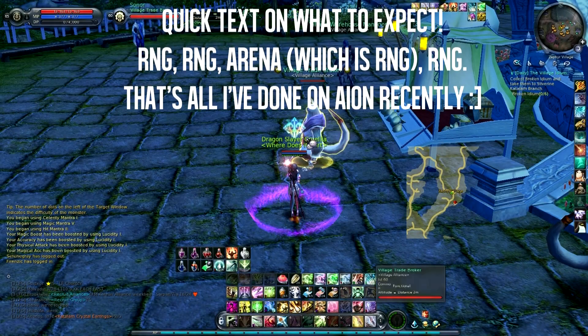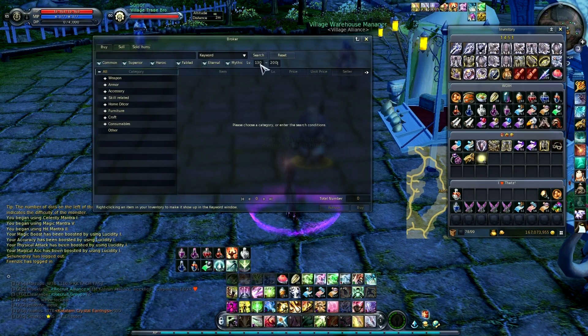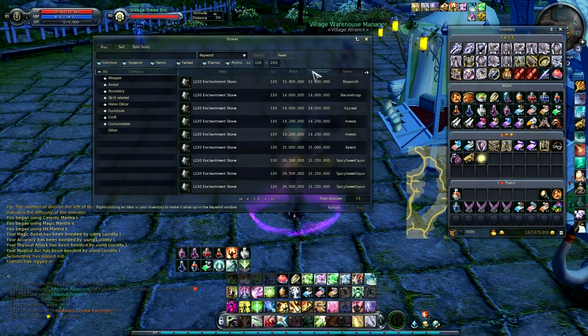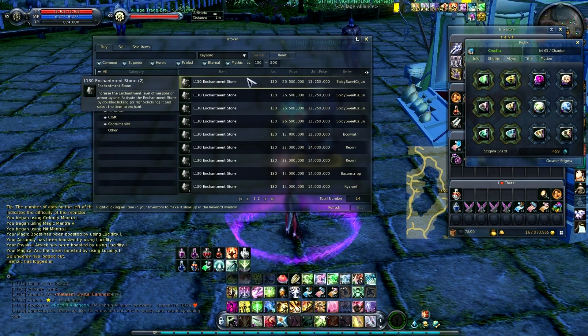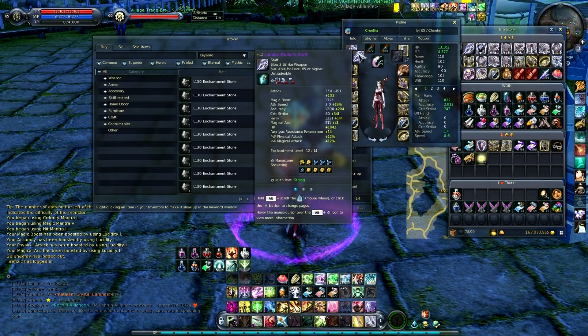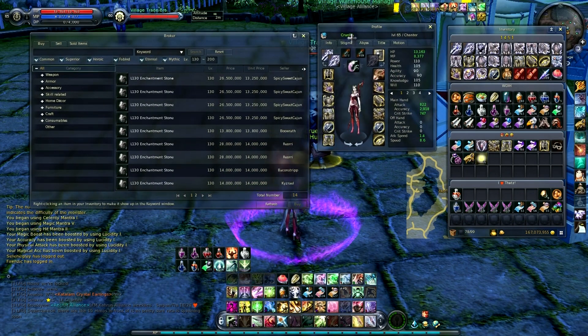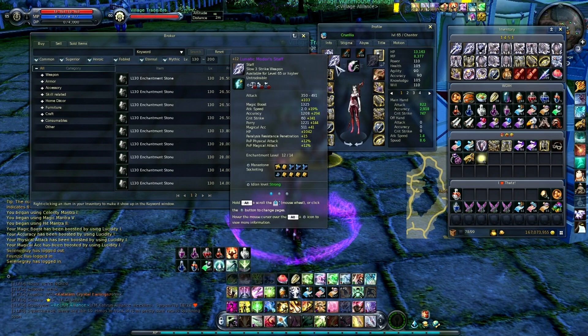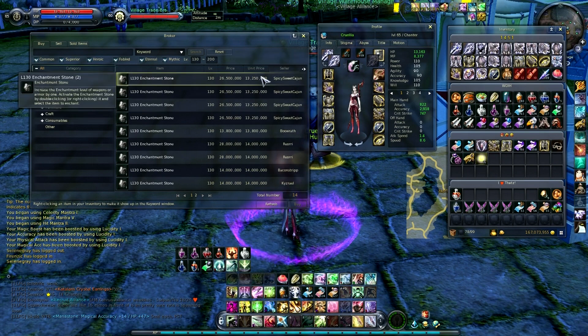Hello everyone, it's decision time — making decisions that aren't really a big deal, but I might as well make them seem like one. I was reading and talking to various people, and it seems 130 stones are the way to go for enchanting. There's nothing else I need to spend money on, so it's not a big loss if I don't succeed. I'm going to try enchanting my weapon with 130 stones — if it fails, it's RNG.